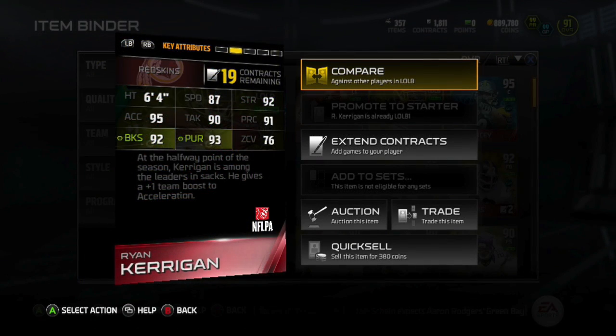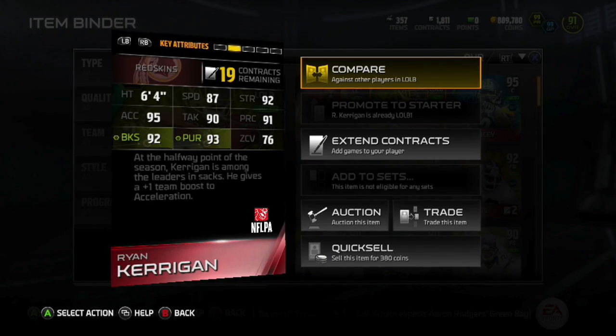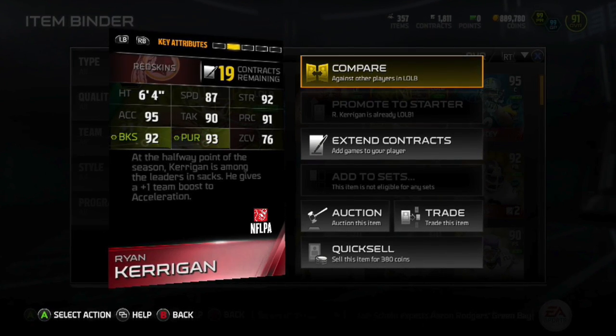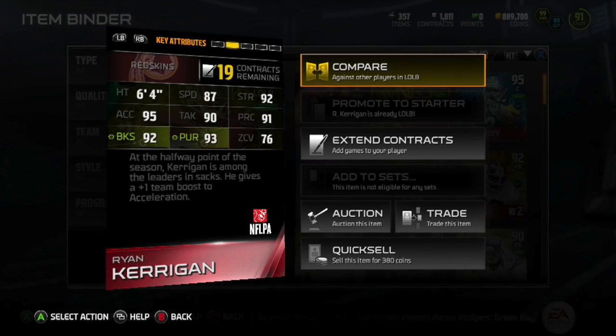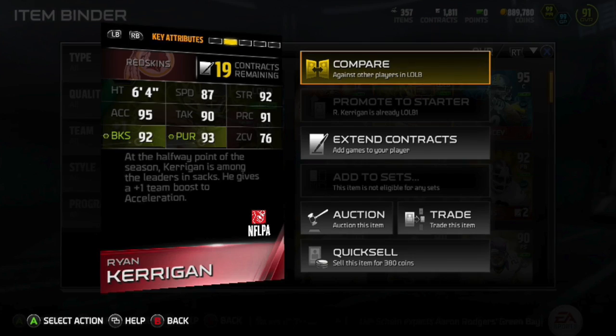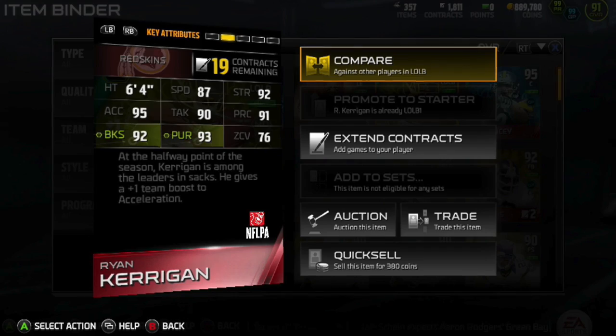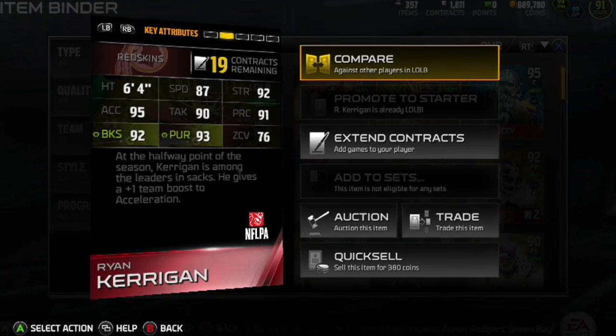So for his stats: he's six-four, 87 speed which is pretty decent, 92 strength, 95 acceleration which is actually 96 because of the plus one, 90 tackle, 91 play recognition, 92 block shed, 93 pursuit, 76 zone coverage which is really good, and he also has 96 hit power which is not listed on the card.